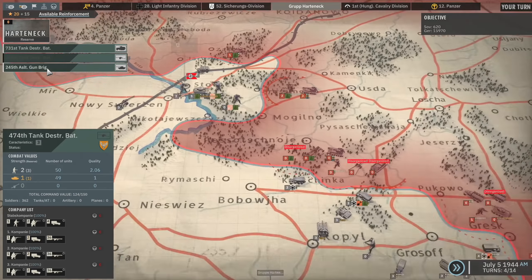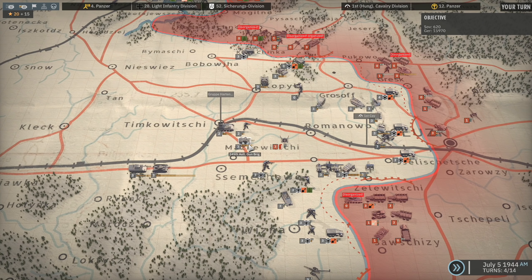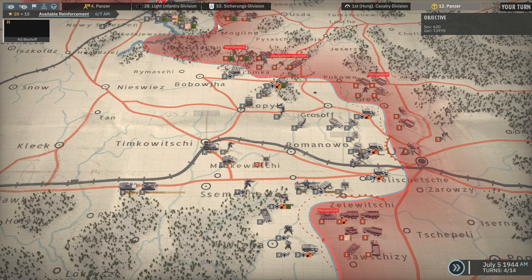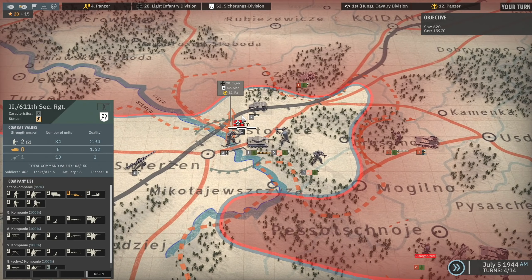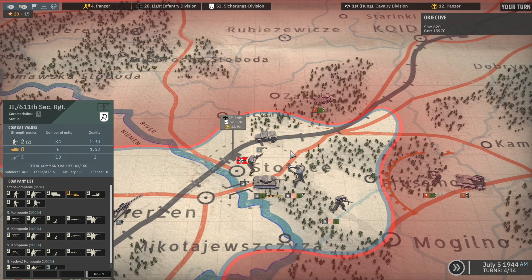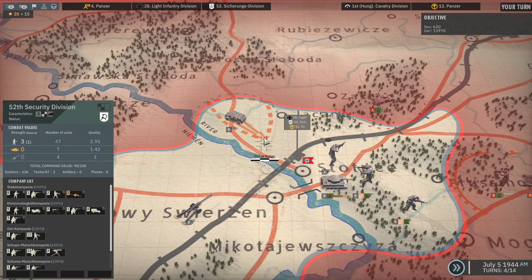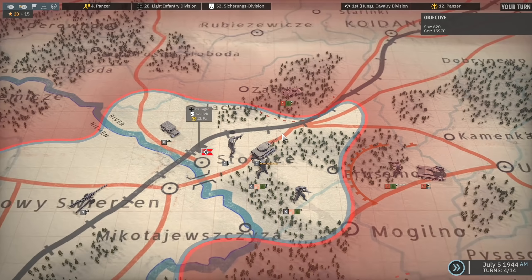And we've got the Group Hutneck Reserve. I guess we can bring that in here — that didn't cost a thing so we may as well bring it in. Behind these forces, we're probably just going to set up another defense, just moving those over to the side to take some territory. I can definitely move the 507th Heavy Panzer Battalion in front — I really don't mind that being the case.